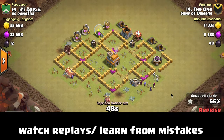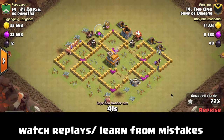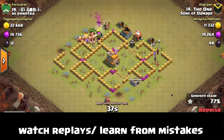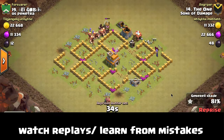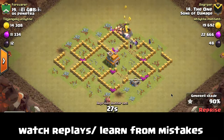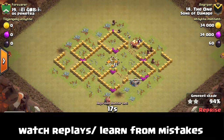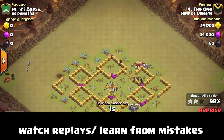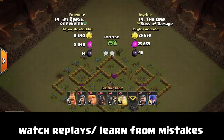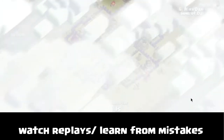To quickly recap: you pull the enemy clan castle troops out, lure them into a corner if possible, kill those clan castle troops with your kill squad, then progress into the base by taking out trash buildings on the outside of the wall. You enter the base using a jump spell or wall breakers to prevent your kill squad from walking around the outside — what we like to call 'sightseeing.' Once you're inside and starting to take care of key objectives — for an air attack, key objectives include taking out the enemy heroes and as many air defenses as you can.